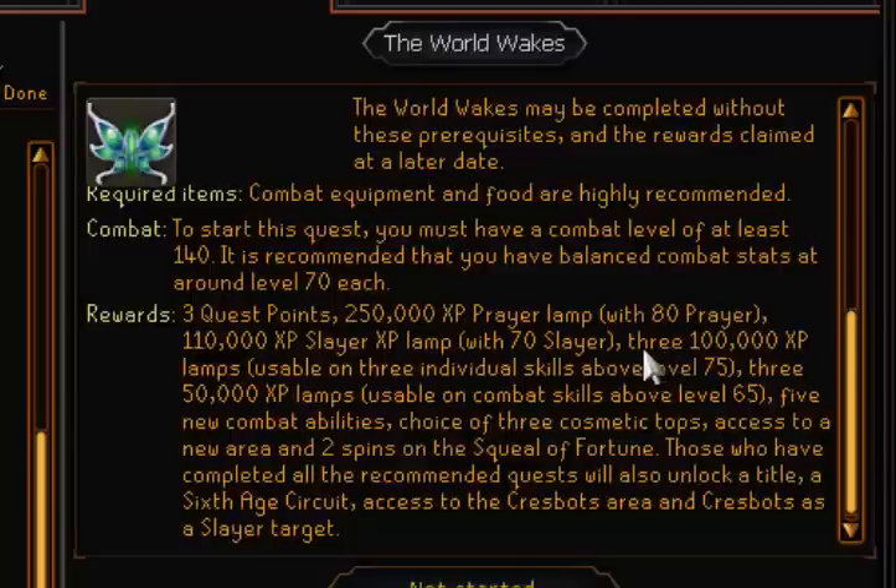Three 300K XP lamps usable on skills above level 75, and three 50,000 XP lamps usable on combat skills above level 65. Five new combat abilities, choice of three custom tops, access to a new area, and two spins on the Squeal of Fortune.